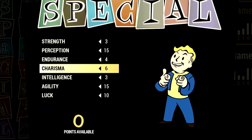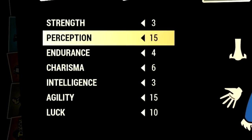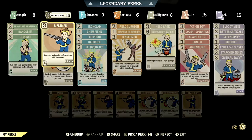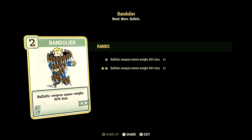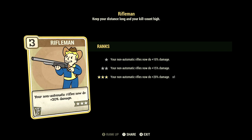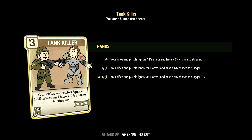Over in the build, these are the base stats for the in-game rifleman build used for the video. These are the base stats without legendary perk cards equipped. In Strength we have 8, with Traveling Pharmacy at 3 stars — weights of all chems including Stimpaks reduced by 90%. Bandolier at 2 stars — ballistic weapon ammo weighs 90% less. Blocker at 3 stars — take 45% less damage from opponent's melee attacks. In Perception we have 15, with all rifleman cards maxed out. Tank Killer at 3 stars — rifles and pistols ignore 36% armor and have a 9% chance to stagger.